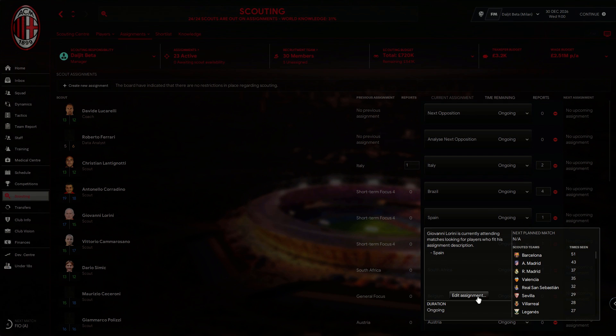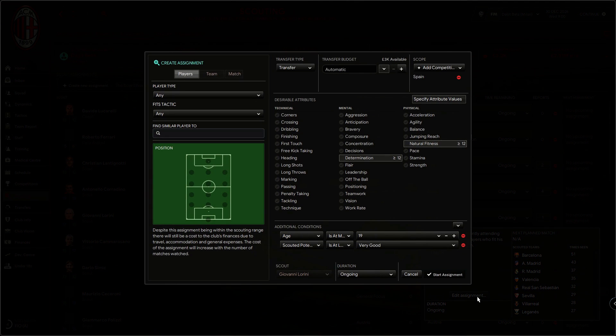Next, define your assignments. When you send the scout, ensure that you specify an age range and give him base sign attributes to filter. I always choose natural fitness and determination. This assures me that I get players with decent determination and those that can last at least 45 minutes.